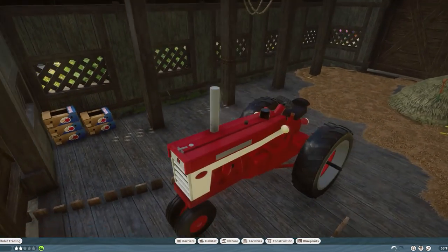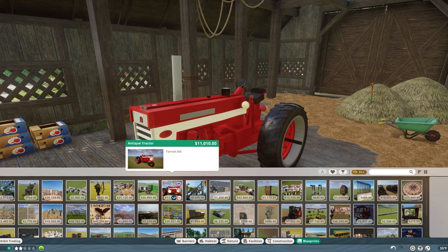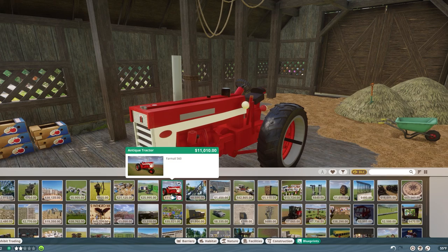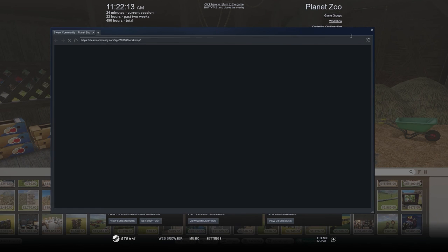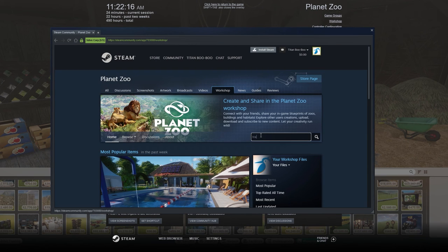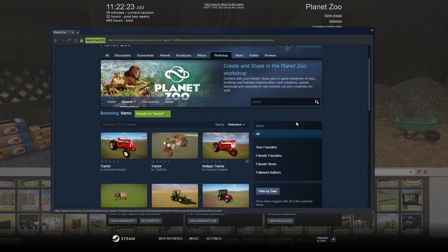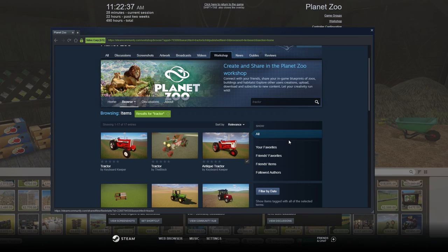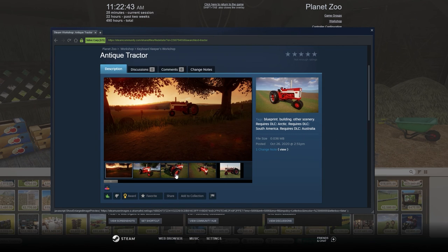I also found this awesome tractor asset on the workshop. The creator's name is Keyboard Keeper and it's called Antique Tractor on the workshop — it definitely deserves more love than it's getting. It is an awesome, awesome asset. When you look into this barn, it adds a whole lot of character to see that cool tractor in there.